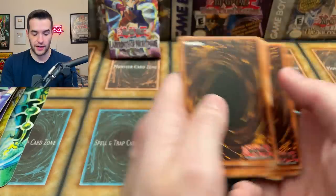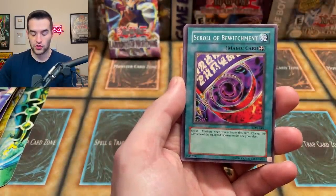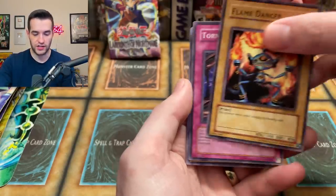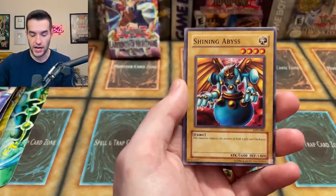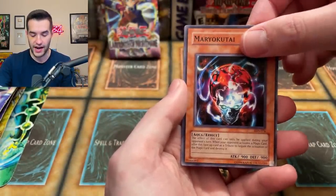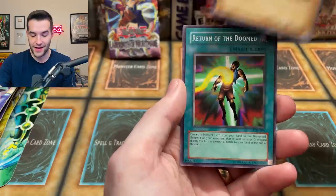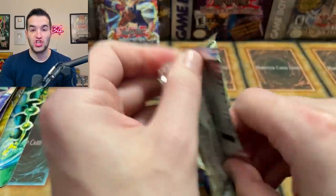Not first edition, unlimited Labyrinth of Nightmare — let's see what we can get. We pulled a Card of Safe Return last time. We have Blind Destruction, Scroll of Bewitchment, the Rock Spirit, Flame Dancer, Tornado Wall with Mako, Shining Abyss — this monster employs the powers of both light and darkness. We got a Gauge Card, Mario Kutai, and Return of the Doomed. Just a regular rare.